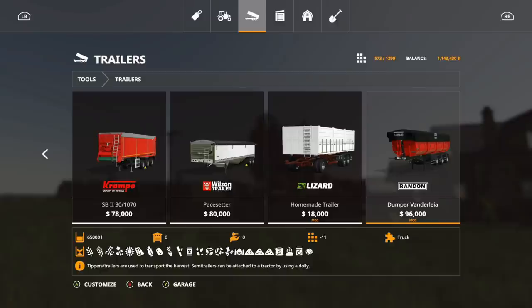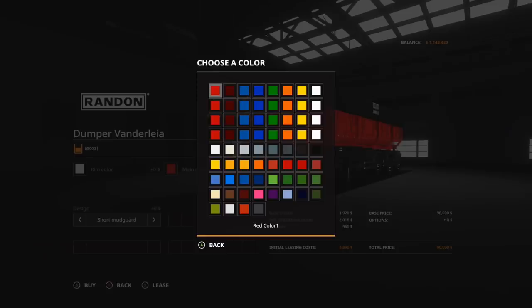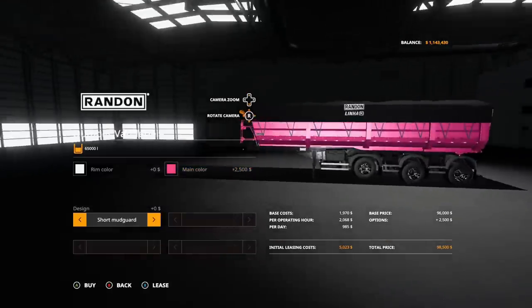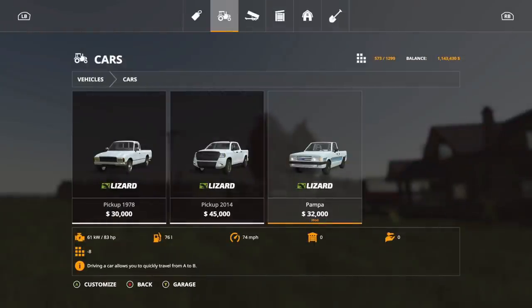Next we have another Randon — I really like these. This is the Randon Dumper Vandalaria. It's $96,000, 11 slots, can hold anything, up to 65,000 liters — a pretty big tipper. Options: rim color any color, main color any color — we could put Chance's pink on there. Design options include short mud guard, long mud guard, or back to short. That is the Randon.